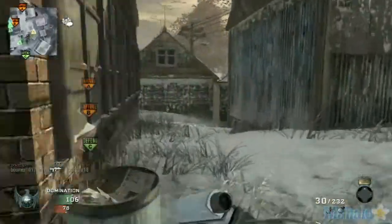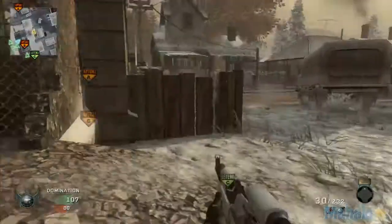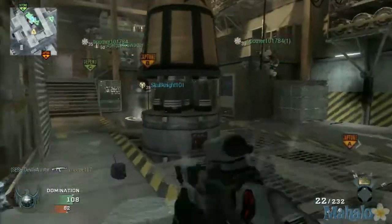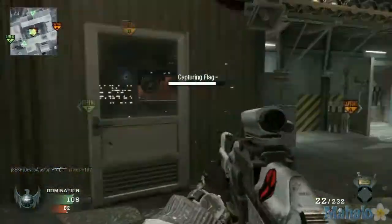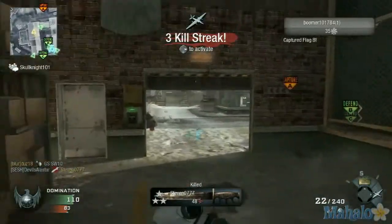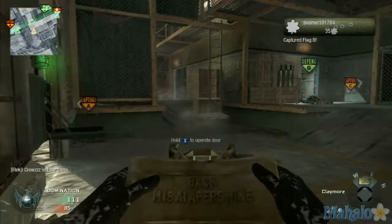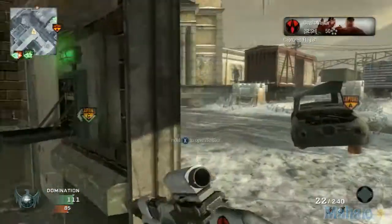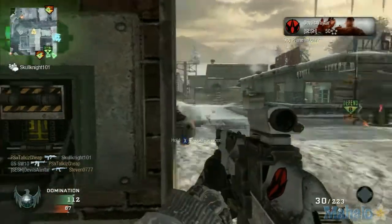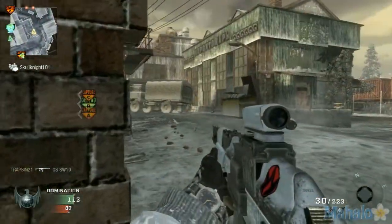Those gates can be opened if you hold X at the green light box next to them, but I highly recommend not opening any of the gates unless you absolutely have to — they completely give your position away, and there's usually someone going prone right on the other side who will blast your feet as soon as it raises up a couple inches. Claymoring the doors is always a good idea though. This door right here gives some decent cover, but you don't want to stay there too long.